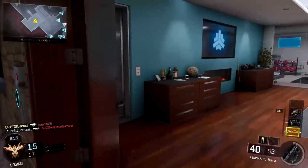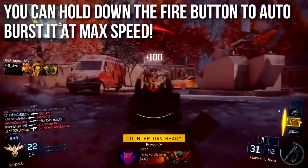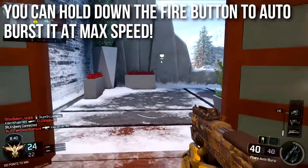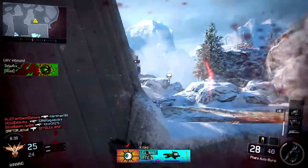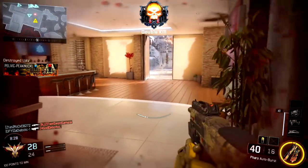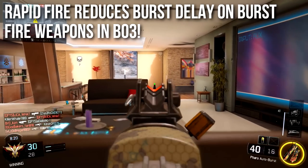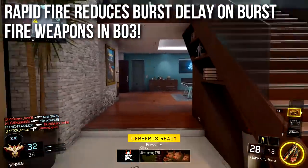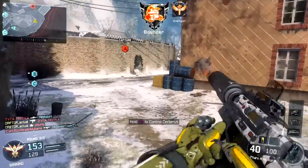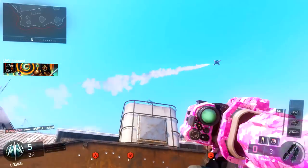A quick tip for Black Ops 3: on the Pharaoh or any burst-fire weapon, you can hold down the fire button to automatically burst at maximum speed. You no longer have to time it manually — just hold the trigger and it bursts at max speed on its own. Regarding rapid fire on the Pharaoh: in Black Ops 3, rapid fire has special modifiers that change the burst delay rather than the actual burst speed. I've found rapid fire largely unnecessary since it already bursts plenty fast.